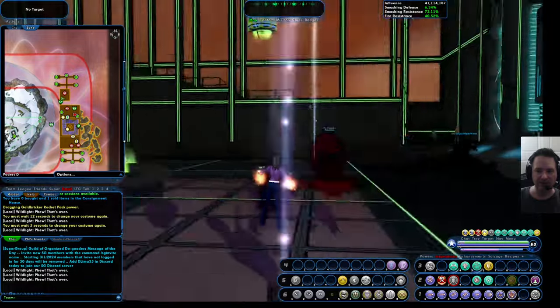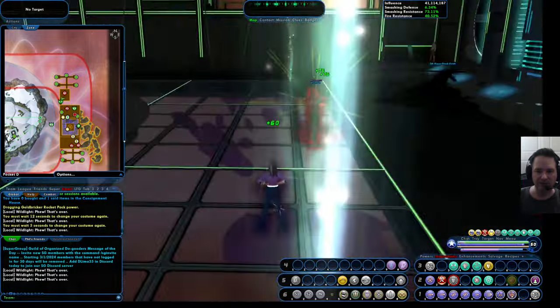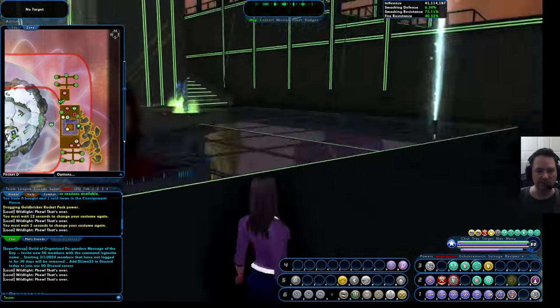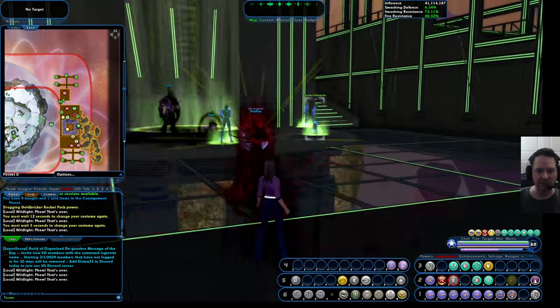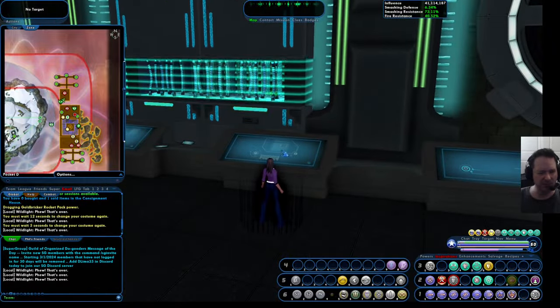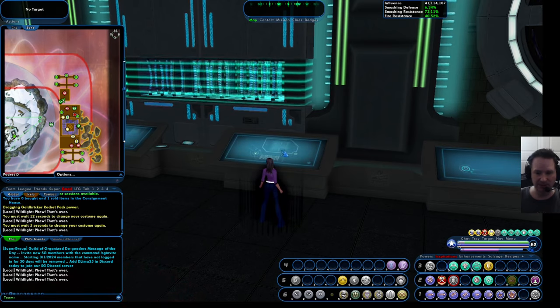Here in Pocket D, the setup is similar in most AE places. There are terminals where you can pick your quest from, and then you go in and do that. There are a couple of big buckets of these missions, and by the way, you can design your own if you want to get into that.